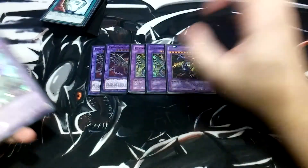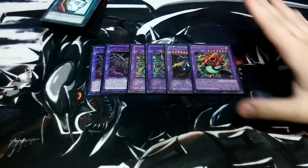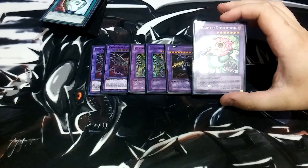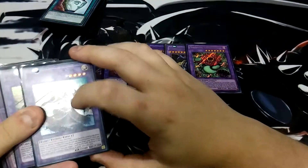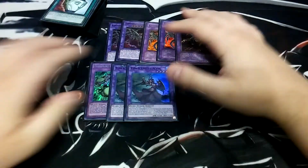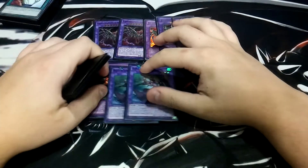One Five-Headed Dragon, which is to equip to either Darkness Dragon. One Predaplant Rafflesia — if this card is sent to the graveyard, you can add a Polymerization or Fusion spell card from your deck to your hand, and during the next standby phase you can add a Polymerization, making it searchable. That's why we play one. Two Elder Entity Nists — if Nist is sent to the graveyard, you can target one card on the field and destroy it, which is really good. We can send them to the graveyard really easily from the extra deck and then pop a card.